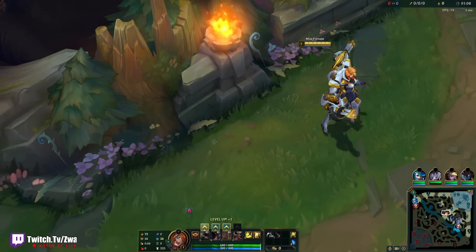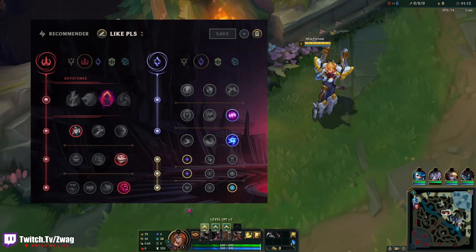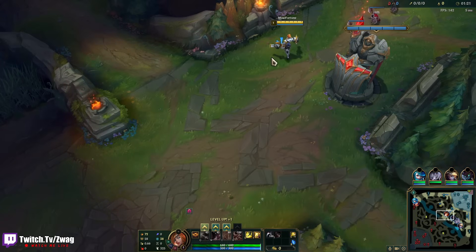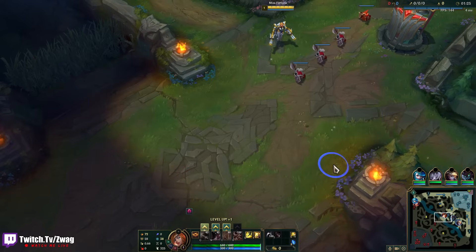Welcome back to another video. Today we're playing Miss Fortune in the mid lane, running Harvest, Cheap Shot, Eyeball, Ultimate Hat, Absolute Focus, and Gathering Storm. We're trying to go for max damage Lethality Miss Fortune — just wipe out a whole team with one button. She's one of the easiest ADCs to play, and one of the strongest.